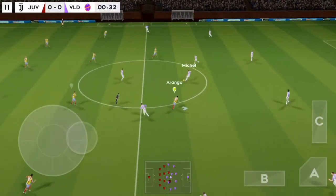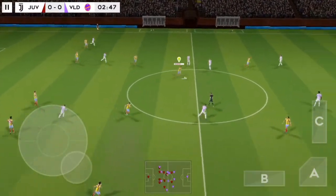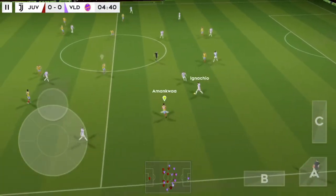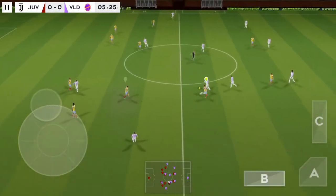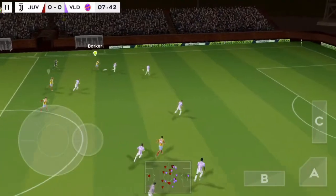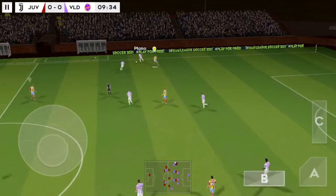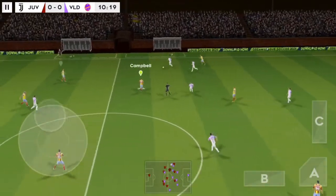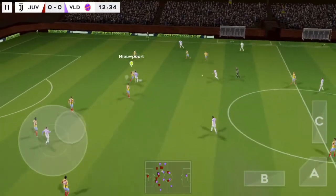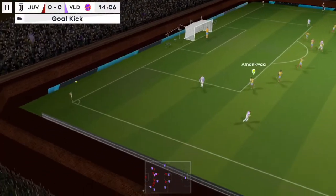Off we go then, let's hope for some goals today. Defender is on the ball — well cut out. And it's Nacho. He's read that one absolutely perfectly, distributes the play. Good ball. Passed inside. And that's a goal kick.